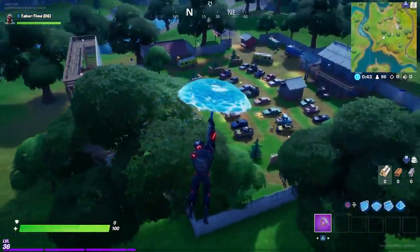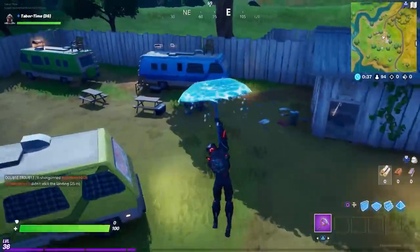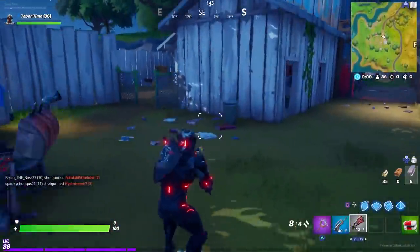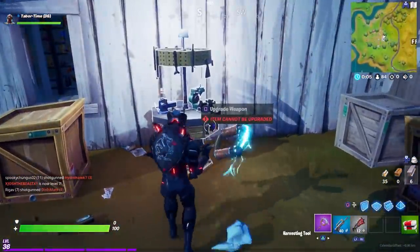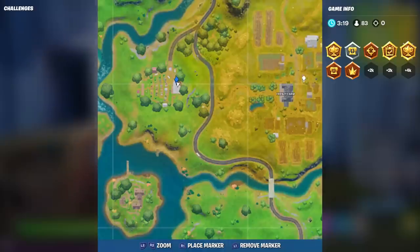The next upgrade table is in Risky Reels — I thought they changed the name but it is still Risky Reels. You can find the upgrade table right next to this white shack. The exact location is on the right side of Risky Reels, which is just to the left of Frenzy Farm.